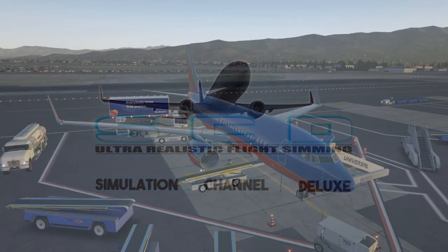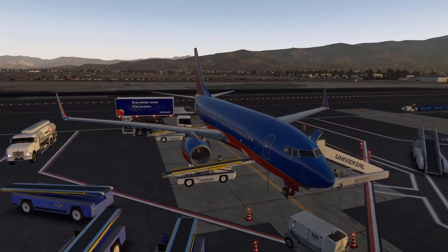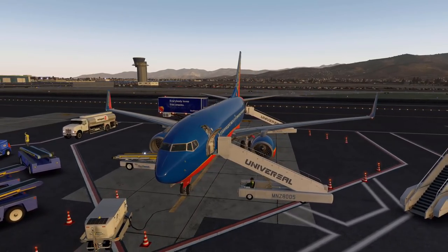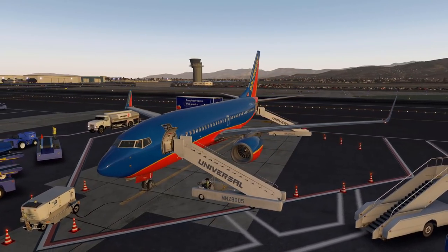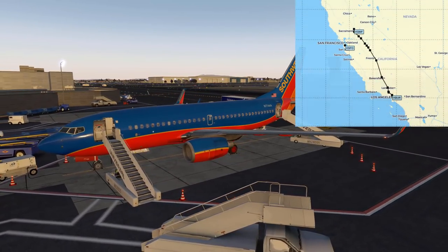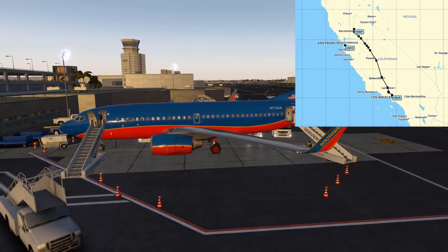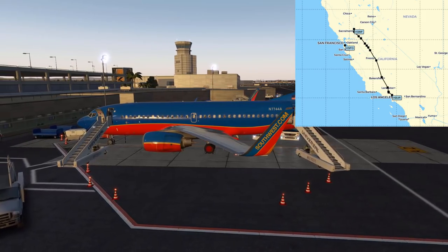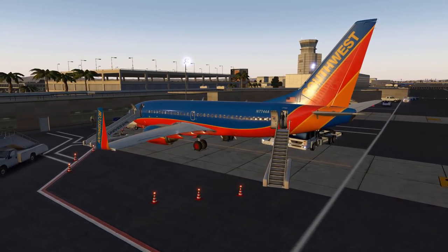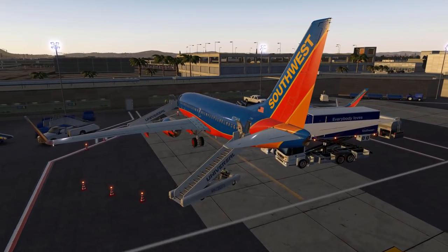Hi simulation friends, it is time to fly again! Finally after quite some time we are flying in X-Plane 11 - a full flight video, not live streaming. We are going to fly Southwest this time, the Boeing 737-700 Ultimate by Zibo, from Burbank Airport in Los Angeles (KBUR) to Sacramento International Airport (KSMF). We are in X-Plane 11.40 release candidate 1, standing at gate A2 in Burbank during a beautiful sunrise.